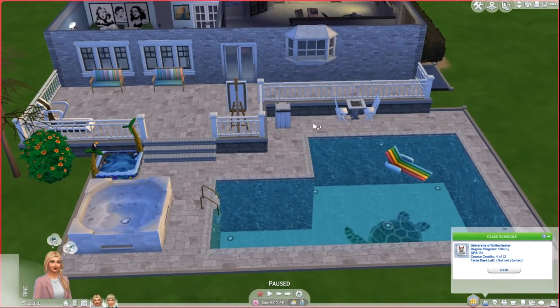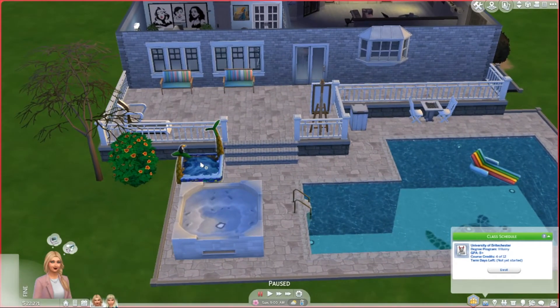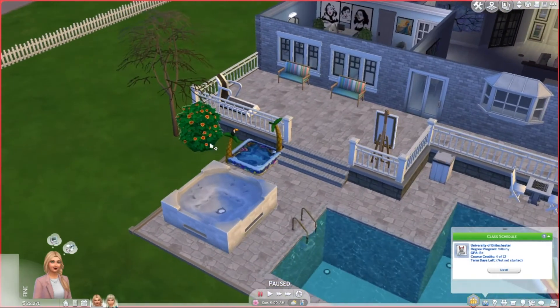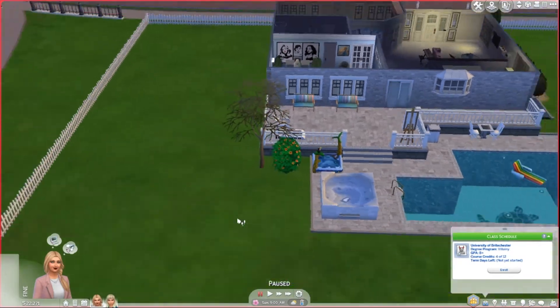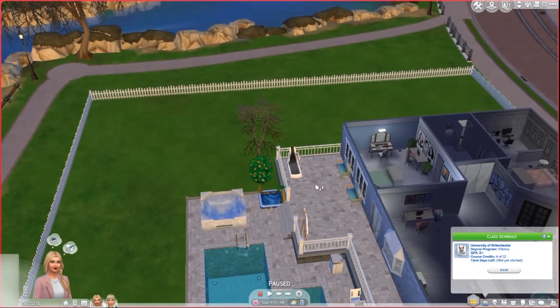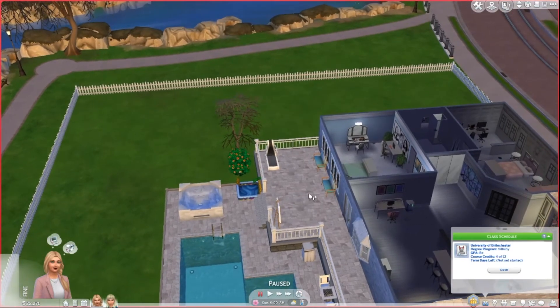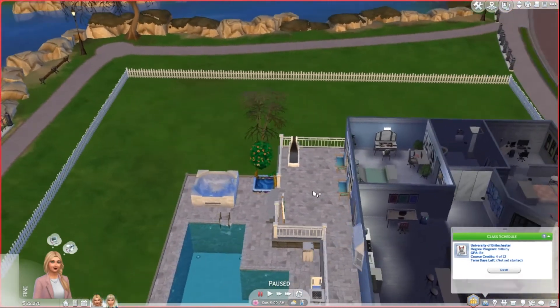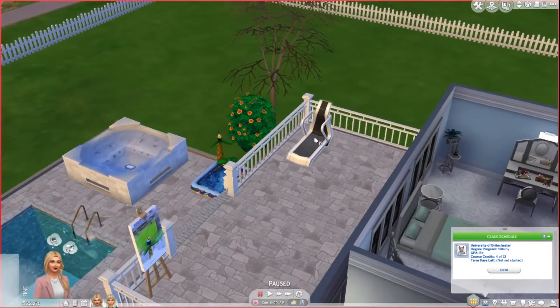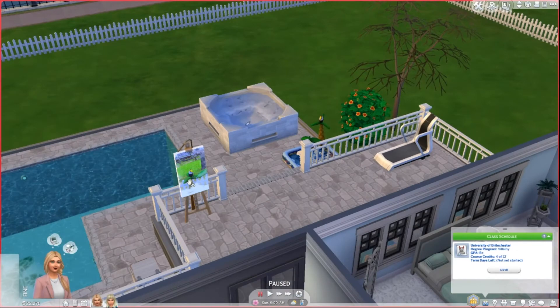I gave them a nice little pool, a chess table, a hot tub, and a little kiddie pool because they can lounge in it — it's really cute. We have some nice landscaping going on. If you hear a weird sound, my bearded dragon is scratching — I keep moving him and he's going insane, so don't mind that. They also have a little workout running thing and an easel.